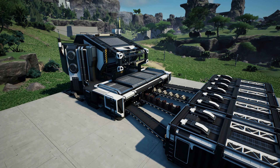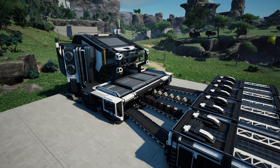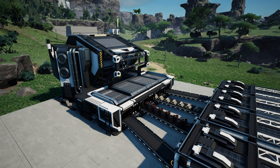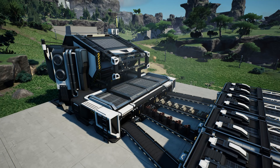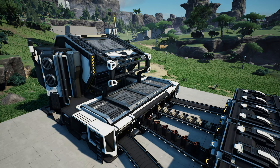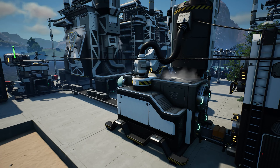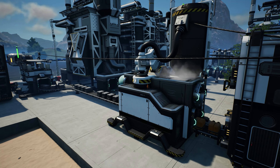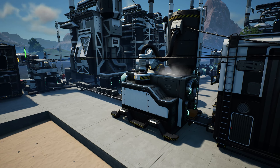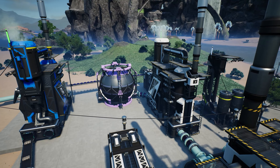Hello everyone, Darren here, and welcome back to Satisfactory. In the previous episode, we had just completed all of the milestones for Tier 5, allowing us to build our first manufacturer, which we've set up to make heavy modular frames. But it is being done manually for now. We have storage containers that I've got to run over to and load up just to get the thing running. We've also just built our first packager, which allows us to bundle up fuel or other fluids for more convenient transport.